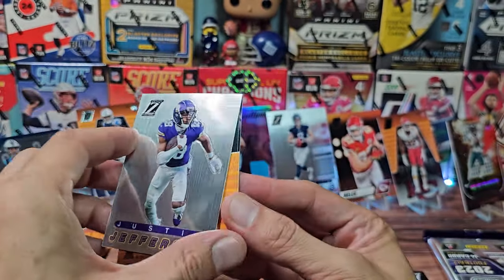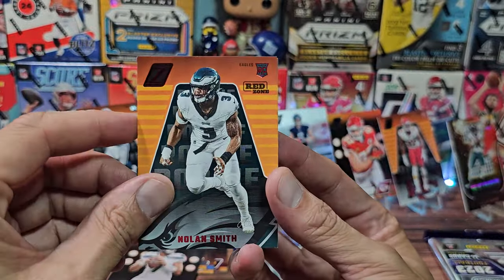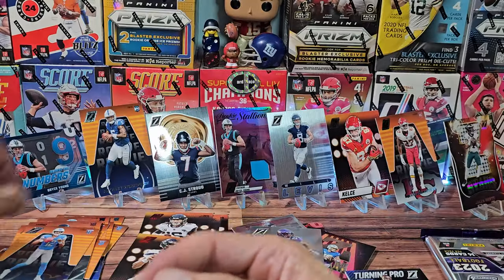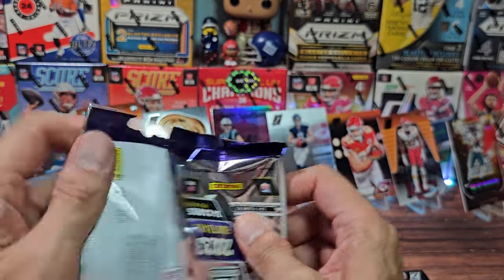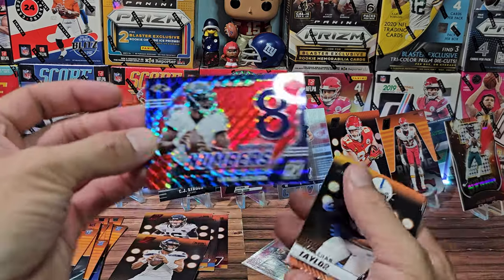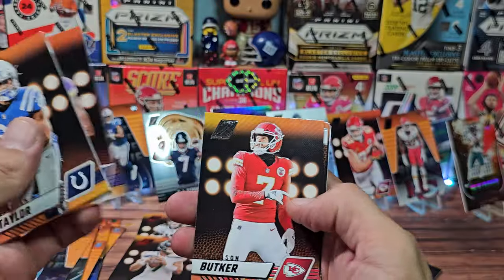Justin Jefferson on the stainless steel. The rookies are gonna be a Red Zone for Nolan Smith, and Hooker. We're still getting some quarterbacks. We need the CJ Stroud base card. They said exclusive No Huddle parallels but they're kind of all No Huddle parallels.